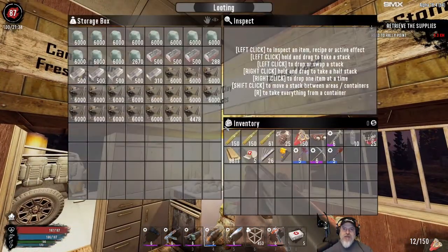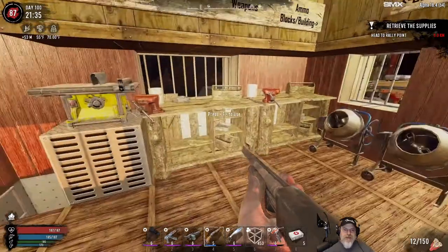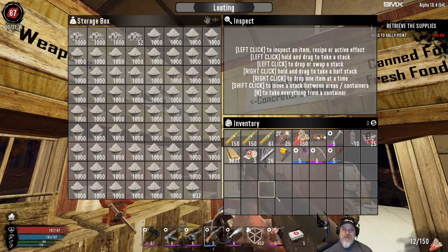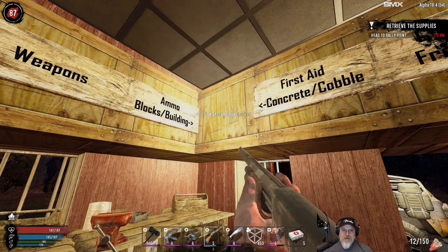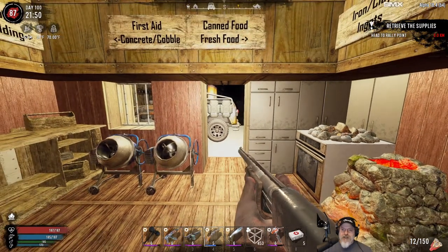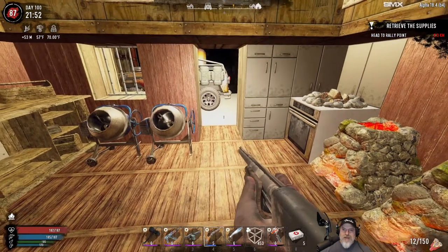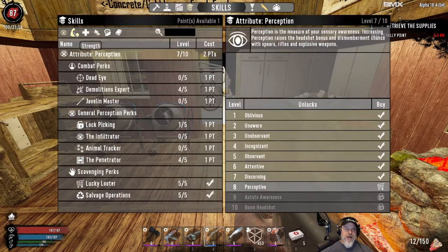The plan for this respec is that we're going to respec into agility. I've been talking about this for quite some time now and I want to do a stealth build. We're also going to throw a bunch of points into perception because there's a bunch of things in the perception tree that I want to have along with this stealth build. Up until now we've been a strength focused build. We've used our shotgun a lot and all the mining skills.